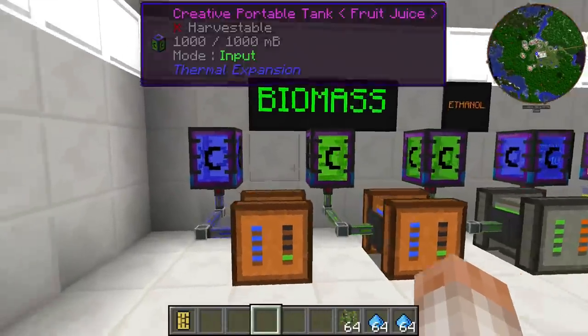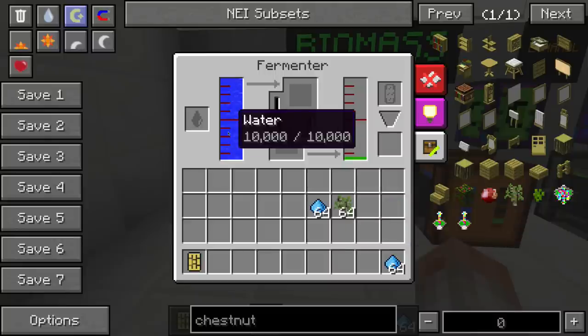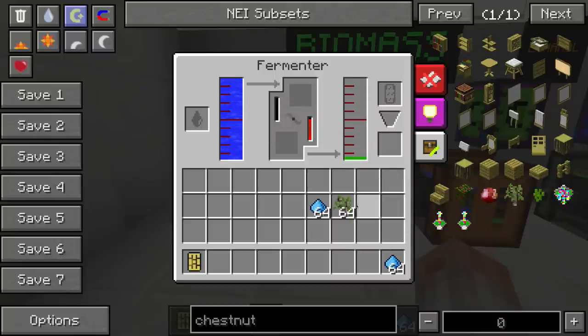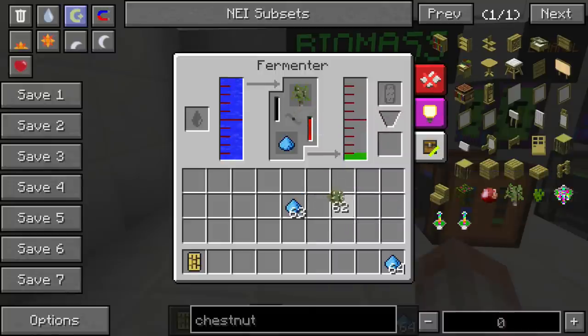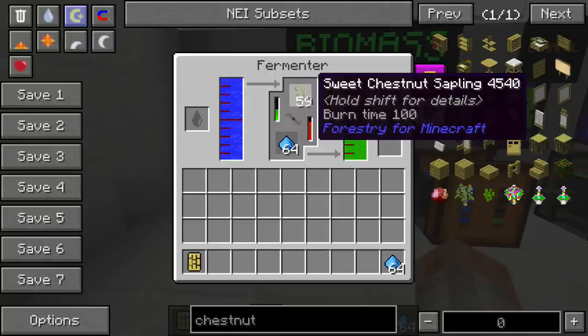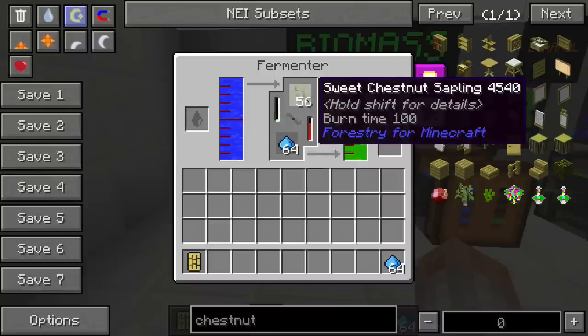Our first quest is going to be to get ethanol, and we're going to need a fermenter. Inside the fermenter, you put fertilizer and a sapling. This machine requires water and power. If you put one sweet chestnut sapling inside, you're going to get 500 millibuckets of biomass. If I put another one in, it brings us up to 1,500. So we're going to use saplings — preferably from extra trees, because I don't think you can use the vanilla ones anyway.